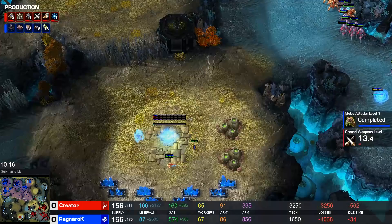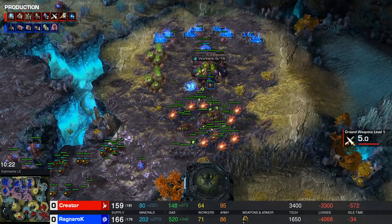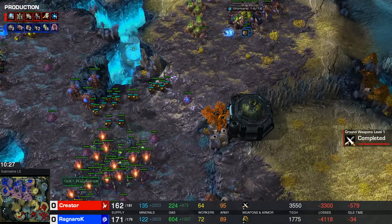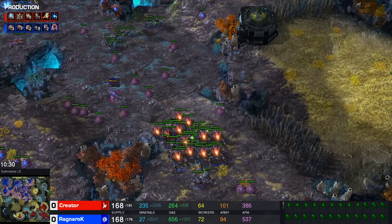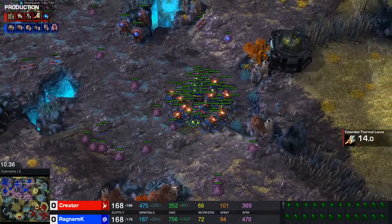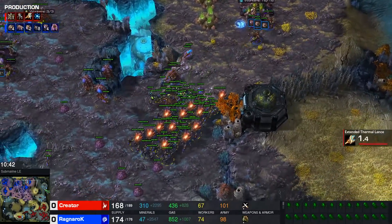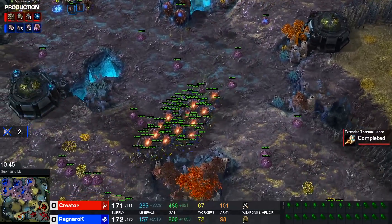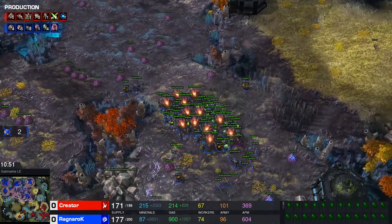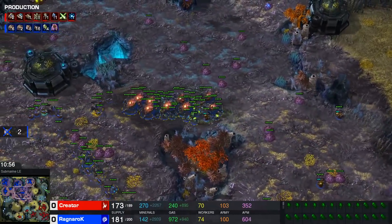The fourth base is very late here for Creator — I think he's giving Ragnarok a little bit too much time to get back into this game. Ragnarok managed to pump out a couple more drones, and is getting his Infestation Pit started as well, and might even be thinking about going to a Hive. Plus two on the way, and I wouldn't be surprised to see some run-bys or some type of attack from Ragnarok. The drone count is still not massive, but he's sprinkling in drones — he's going up to 79 workers, which is the healthiest drone count he's been at all game.